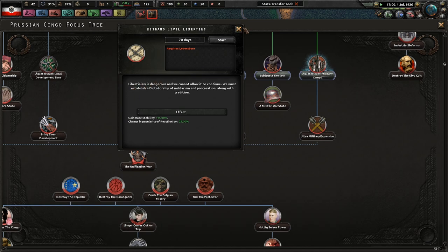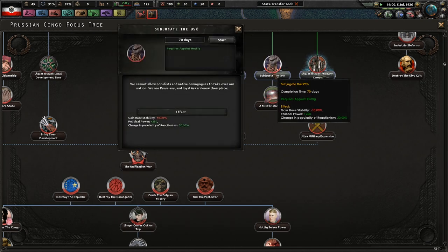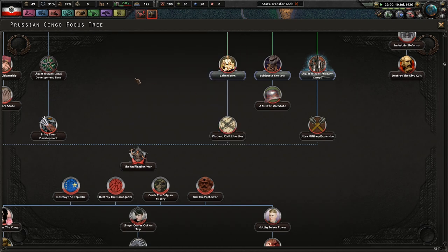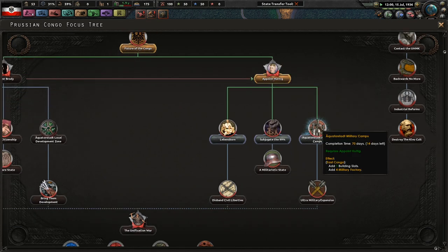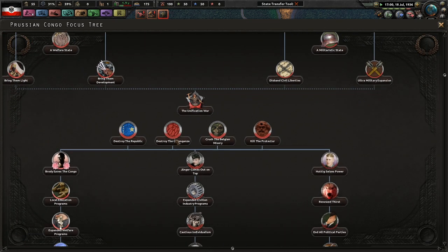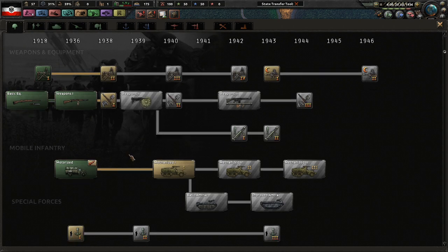That's not right - I'm pretty sure that's supposed to say 'libertarian' but it just says 'libertism.' I have no idea what that's supposed to mean. Adding one building slot at least means we can start building up some more stuff. It's nice that we didn't have to wait the full 70 days to appoint Hutig - it happened automatically. We got 14 days for you, 70 days, 70 days, and then we can start trying to focus and destroy our rival republics.